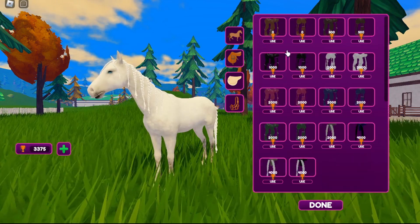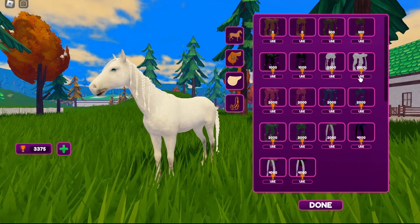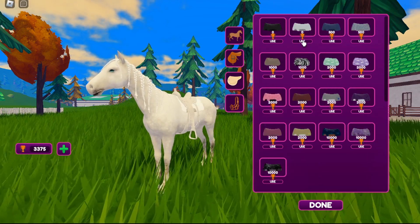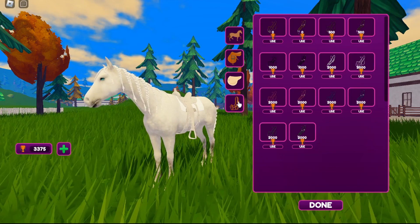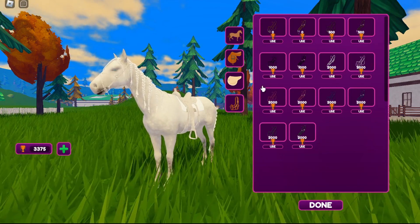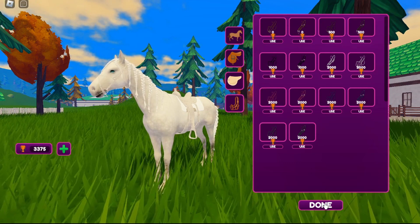So let me go ahead and throw something on my horse really fast. Let's make it look somewhat nice — let's get some kind of bridle. I don't think I like that one. That one looks all right. Let's just go with that so we can get in.